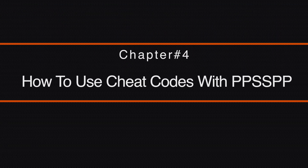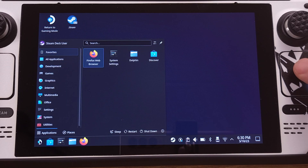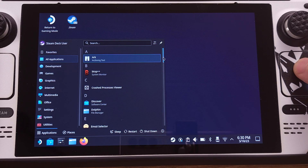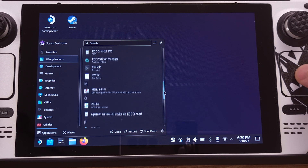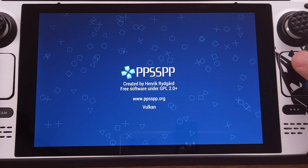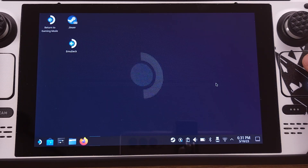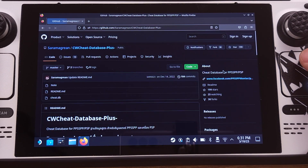In this chapter, I will guide you step by step on how to use cheats with PPSSPP. This method will work on Windows PC, Linux, and Mac. First, make sure you have already opened the PPSSPP emulator at least once before. If you haven't, just open PPSSPP from Steam Deck Desktop mode and then close it. Next, use the internet browser to download the cheat file — the download link is available in the video description.